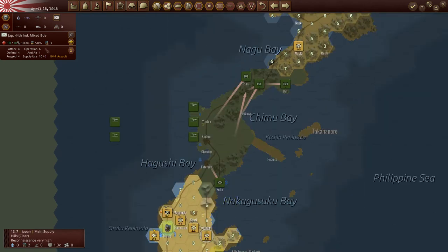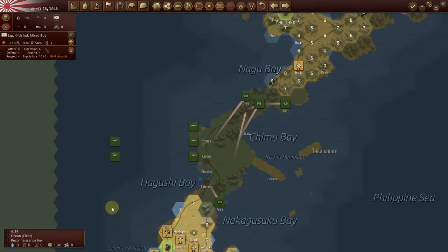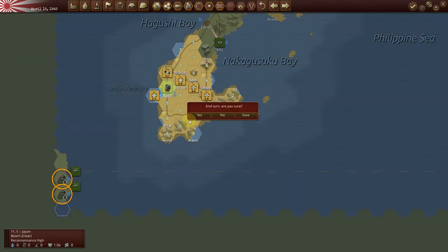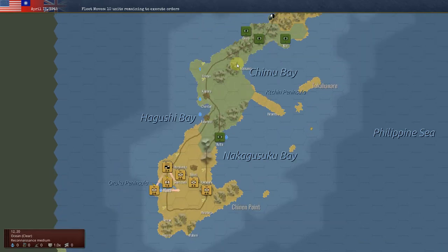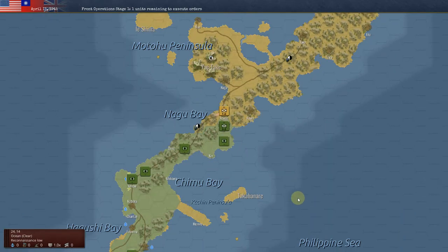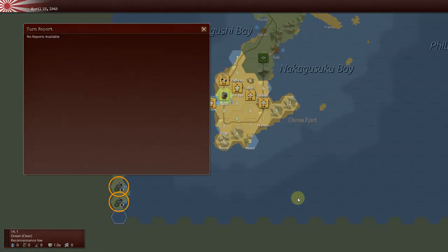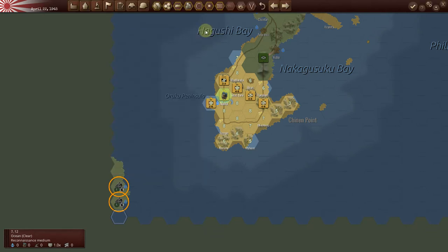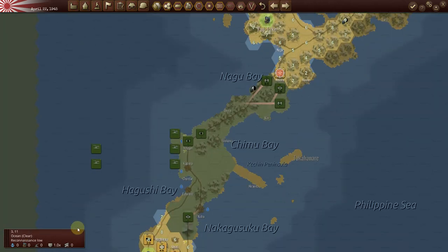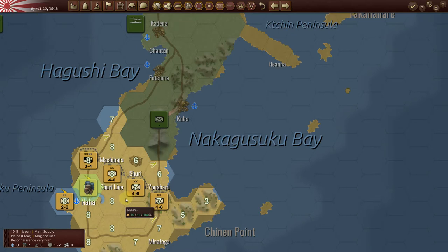Again, three units are heading north there. I haven't seen them use any air units — in fact the AI seems to be retreating their units here. The circles here indicate ports that are five or greater; it's an addition to the Pacific version that doesn't exist in Europe, maybe it'll be added later on.